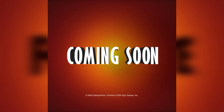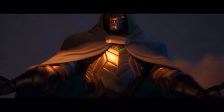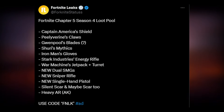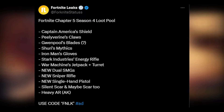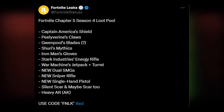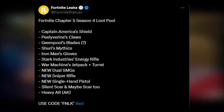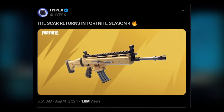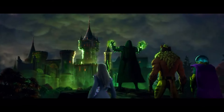You're probably wondering what we're going to be having for the loot during Season 4. We have a tweet from Fortnite leaks on X with everything to expect for the Season 4 loot pool: Captain America's Shield, Peelverine Claws, Gwenpool Blades, Shuri's Mythics, Iron Man's Gloves, Stark Industries Energy Rifle, War Machine Jetpack and Turret, new Dual SMGs, new Sniper Rifle, new Single Hand Pistol, the Silent Scar and possibly a Scar 2, and the Heavy AR — basically an AK. We also have a tweet confirming that the Scar is coming back for Season 4 and it has such a satisfying sound.